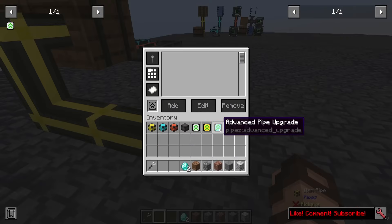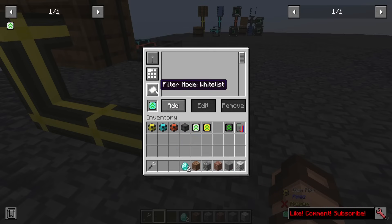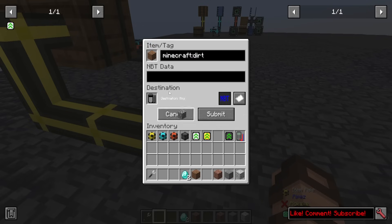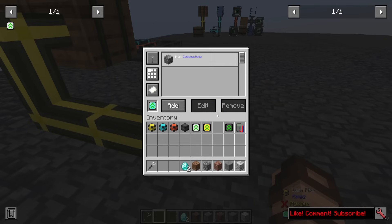Now, if we switch this out and we put in an advanced pipe upgrade, which is diamonds and redstone blocks around an improved pipe upgrade, we then get the option to filter things with a whitelist or a blacklist option. The add button has been highlighted — you can click on here and you can actually add in specific items like dirt, cobblestone, whatever you like, you can just add in multiples of these. You can change the NBT data, you can even use the filter destination tool to set a destination. There's also the regular or inverted options down here, and you can match only provided tags if desired. In this case, I've chosen cobblestone, so we're going to submit this. We now have a whitelist allowing cobblestone to the nearest barrel only.